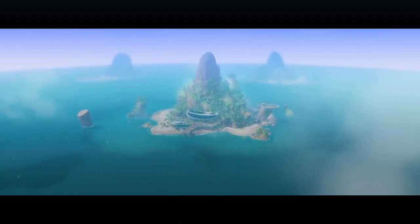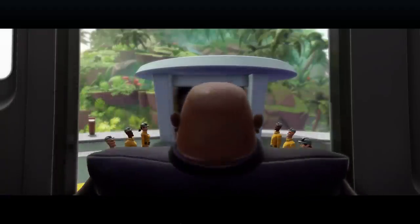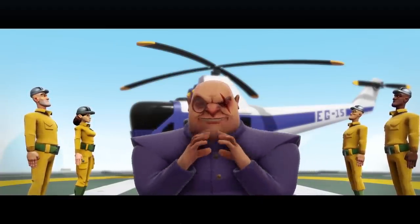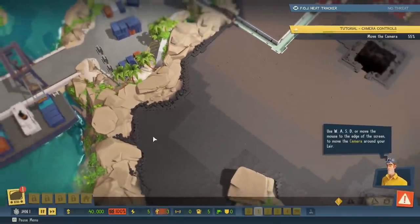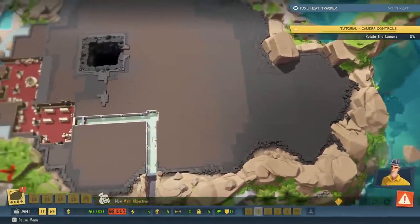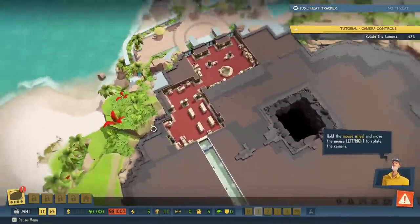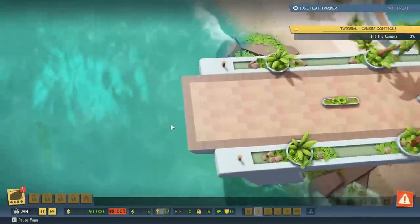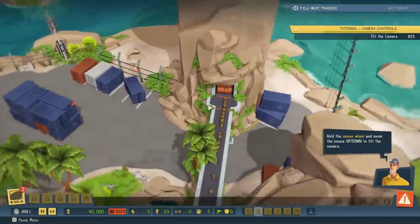And so it begins. Use the camera controls to move the camera around your lair. Oh, this looks awesome. Hey, a casino! Now use the rotate controls to rotate the camera. Oh, nice. Fancy. You can use the zoom controls to zoom in and out. Wow, there's our dock for boats. Use the tilt controls to tilt your camera. Oh, there come the minions.